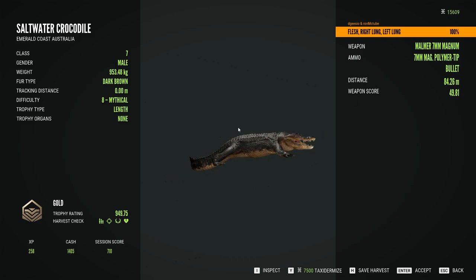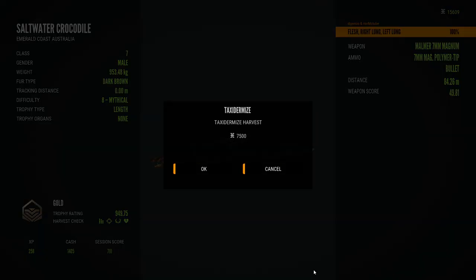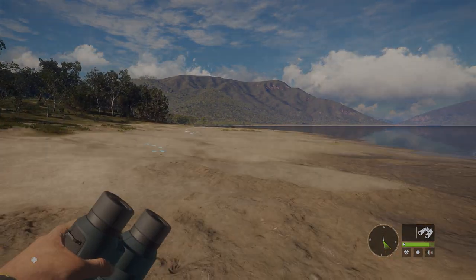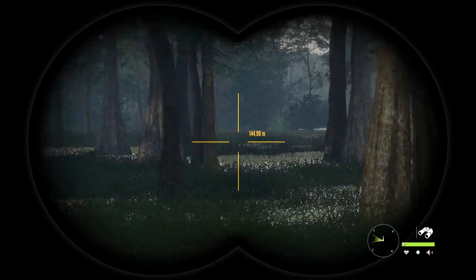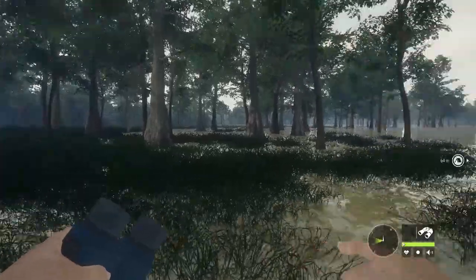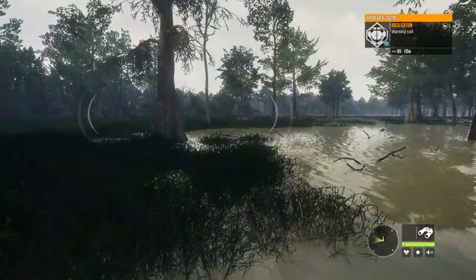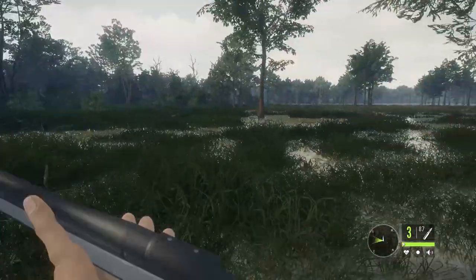That's a dark brown mythical - 949 score, roughly 950 kilos. Big boy, nice clean shot on him. We're going to taxidermy this one. I'm on a beater account so it's basically like playing a new game - we've got a few bits but not all the money. Let's head over to Mississippi Acres to find the alligators and see if they're aggressive. I haven't been here since Mississippi came out - the main reason I like Mississippi is because of the alligators.